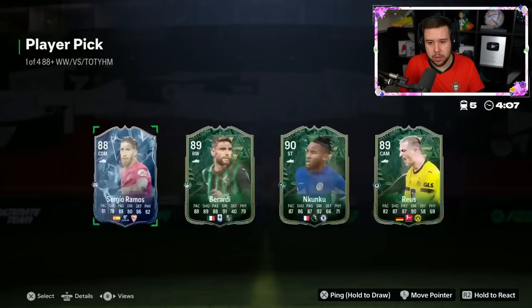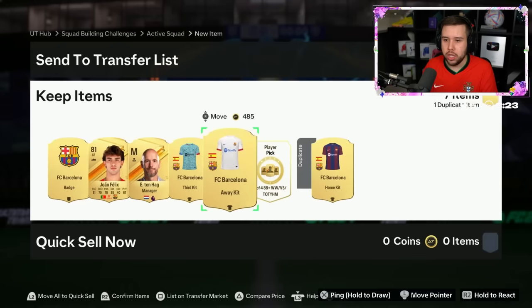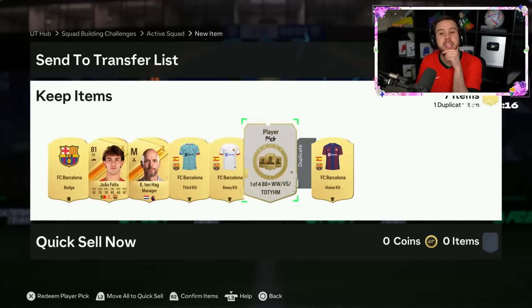How about back-to-back Vinnys? Nkunku, Ramos, Berardi, Royce — he skipped that so quickly. Nkunku doesn't go for what he used to, but he's still a nice card to get. He's brought down everything Barca-related pretty much. And a Ten Hag badge in there as well — maybe Barca fans want Ten Hag as their future manager.